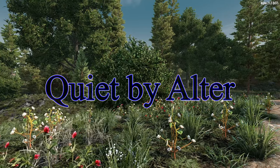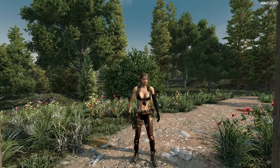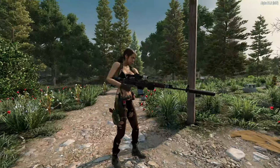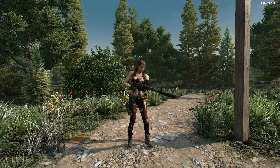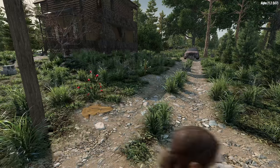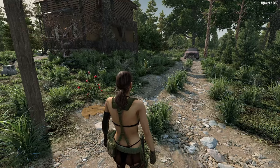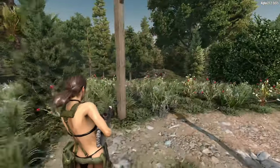Now we're going to jump into the mods. Our first mod is the super cool Quiet by Alter — it's a really cool player model that lets you play an iconic video game character, in this case Quiet. The model actually looks really good, very faithful to the source material. This is her with a sniper rifle which looks quite good. I don't like the way the shoulder works but everything else looks quite good.